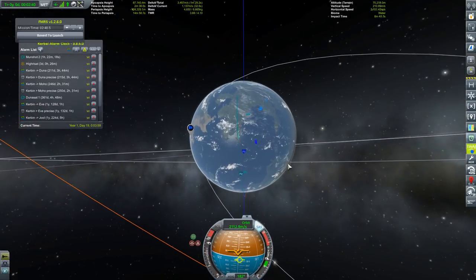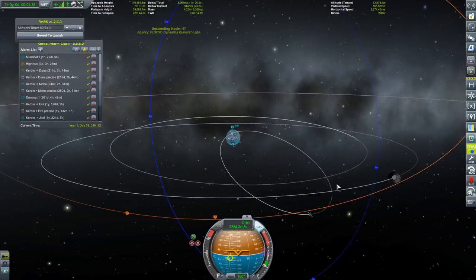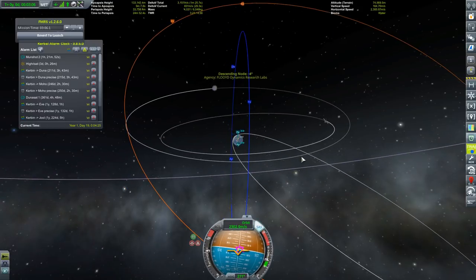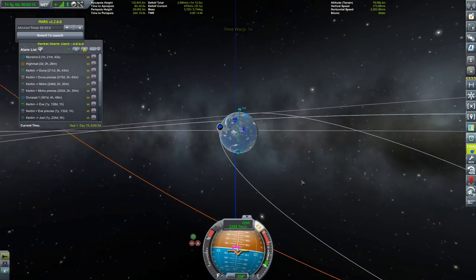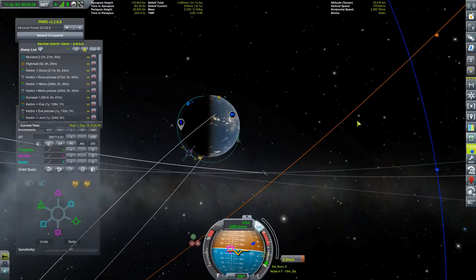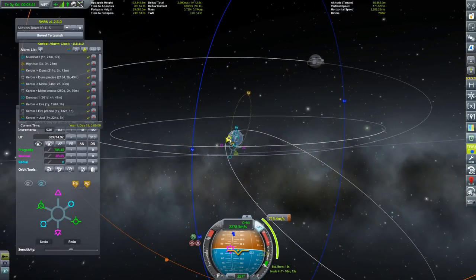Are we heading into a polar orbit? That could be better - minus five degrees, let's try to improve this. Is the inclination going down or up? It's going down... then back up. Apparently I'm not at the right ascending or descending node. Why can't I set these orbits as targets? Maybe the game creators think this makes it more fun. Anyhow, we're going to have to boost our way up there.